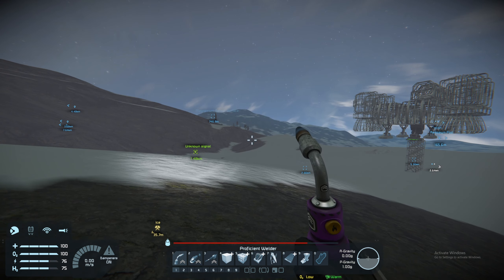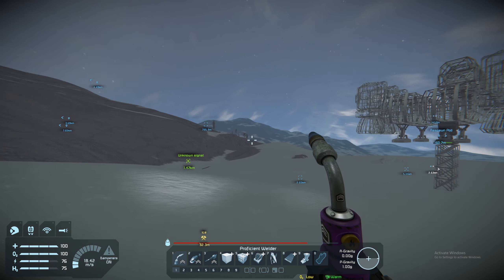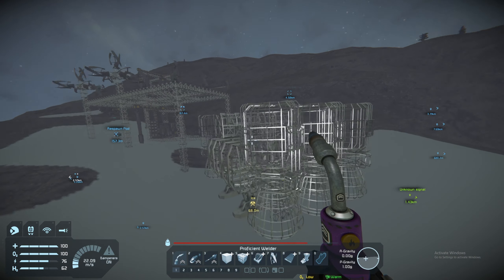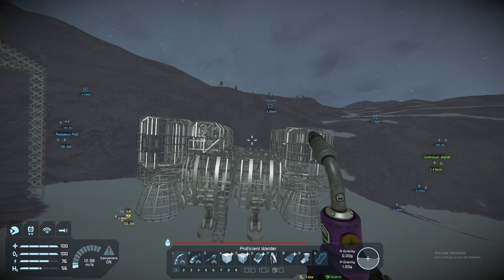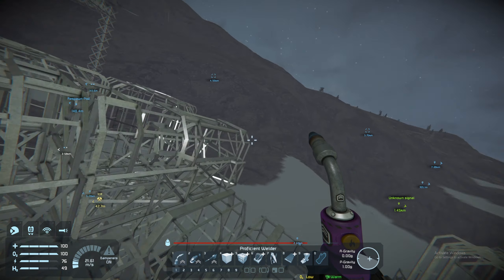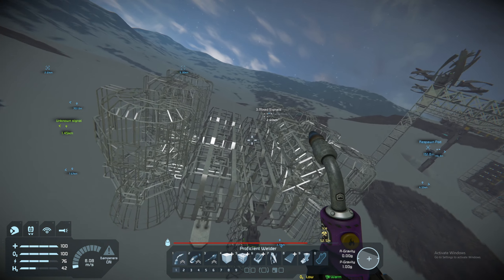Hello everyone, I'm Gregluck, thank you for joining me, and welcome back to Space Engineers for episode 37, where we are still working on the design of our initial space ship — the one that's going to bring us into space.